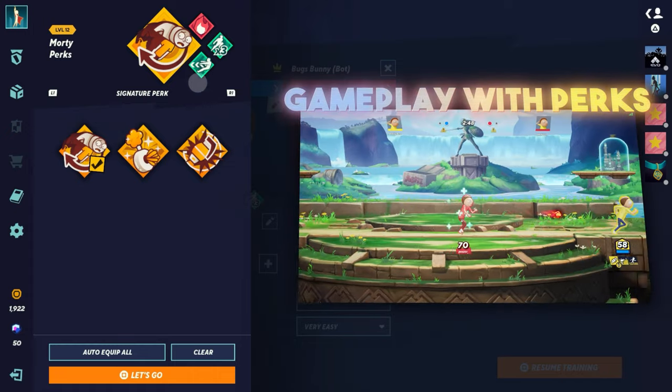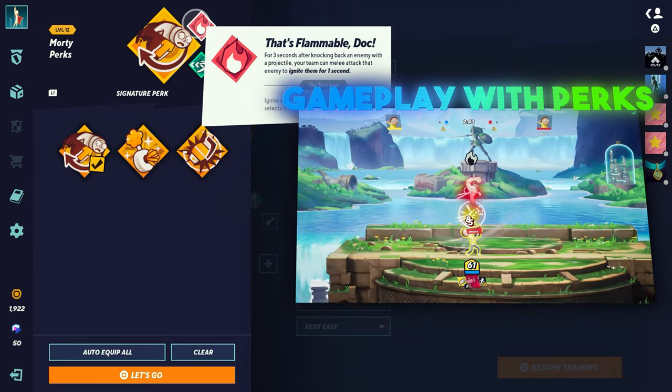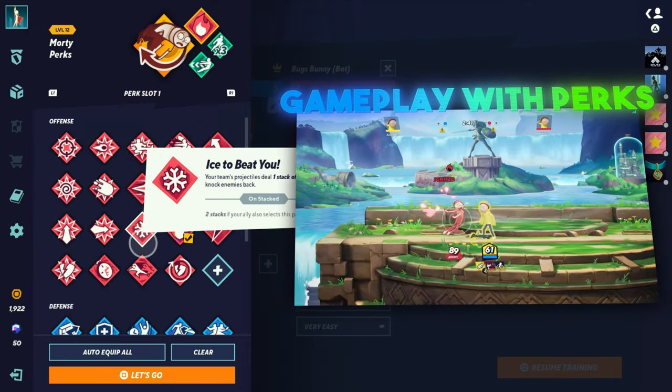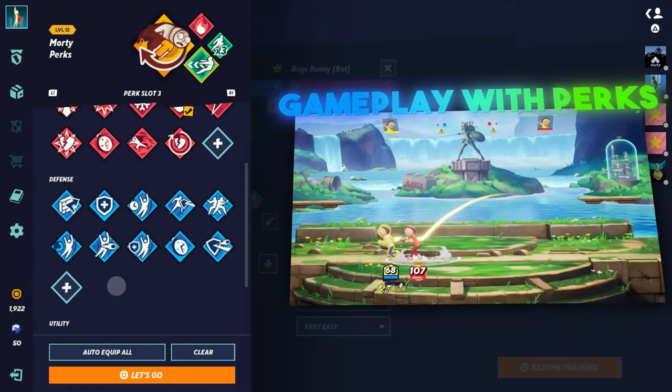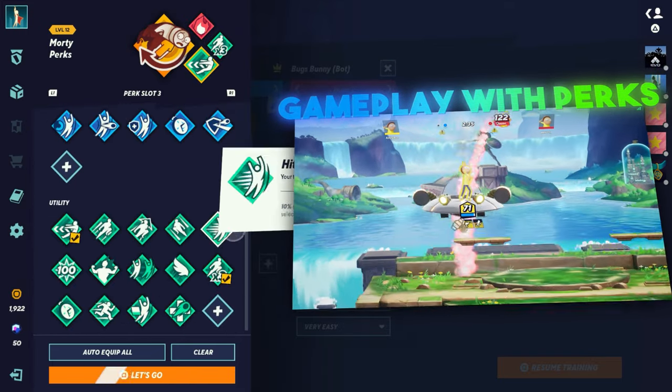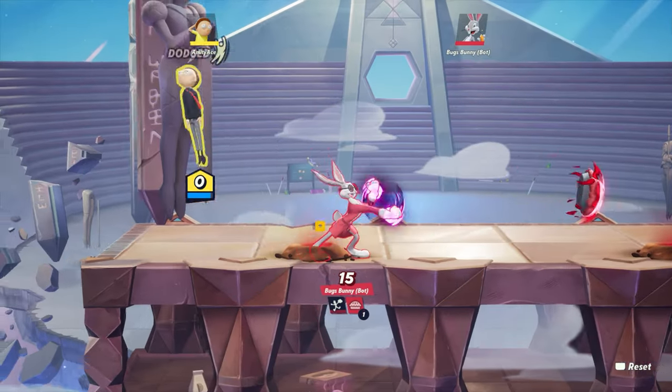These are the perks I've been running. I feel like triple jump is a must on any character, so I use it. You could interchange fire with ice if you really wanted to. I also use a knockback perk. If you don't want knockback on your character, you could change it for a perk that reduces your cooldown whenever you dodge.